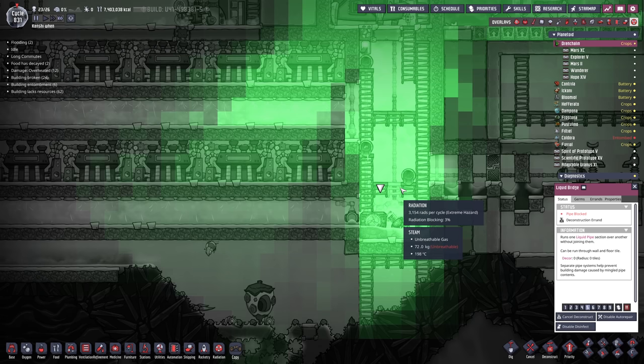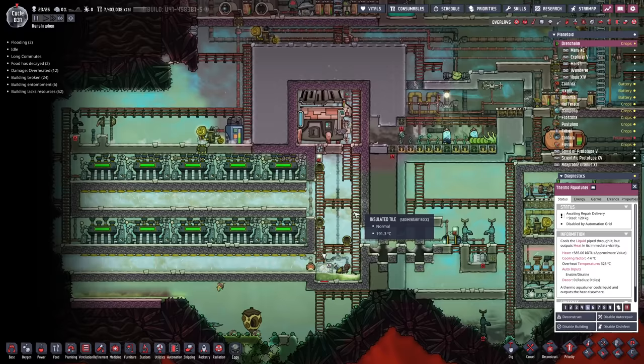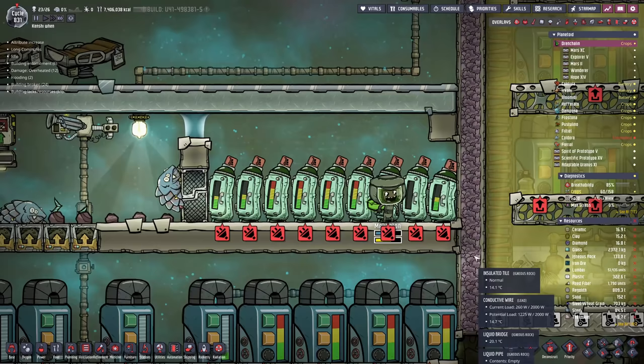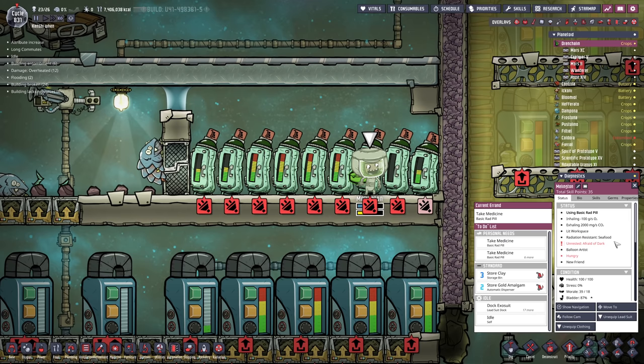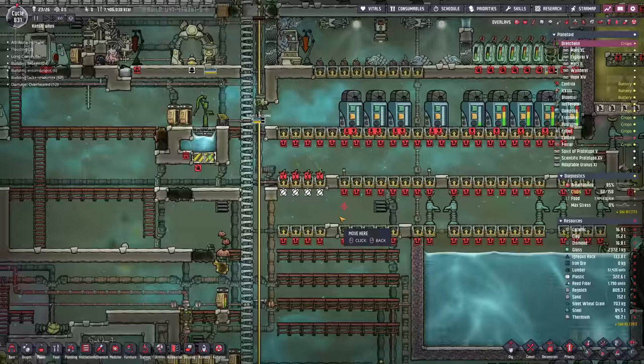Now we need to take care of one more thing. This was also pointed out in the comments - our supercoolant loop cooling down our steam turbines. This nuclear power core is what's keeping our entire base running. However, there's a small inconvenience. I've put a bridge here to dump nuclear waste in case this loop ever went down, but sometimes nuclear waste would get caught inside the aquatuner, it'd break. So we need to go in and delete that liquid bridge. The problem is it's a little hot in there - like really, really hot, around 3,000 rads.